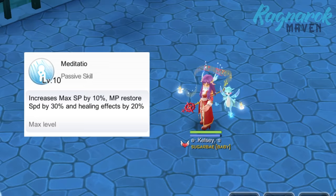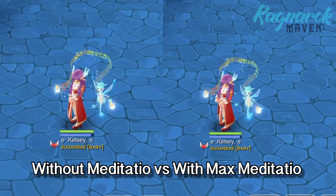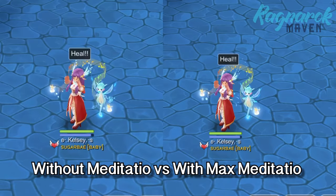Lastly, Meditatio will not only restore SP but will also increase healing effects by 20% at max level. We can see that unlocking and maxing out Meditatio did in fact increase our heal.